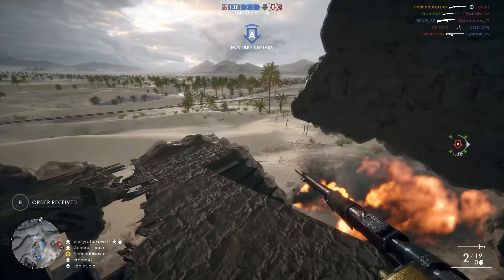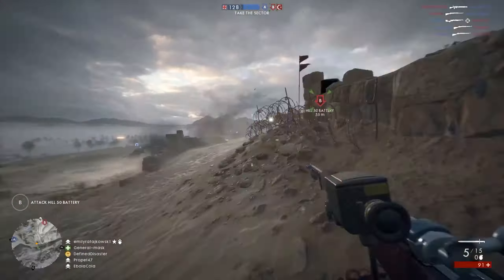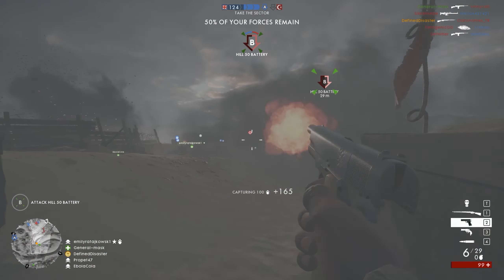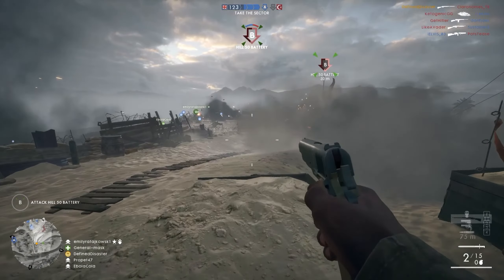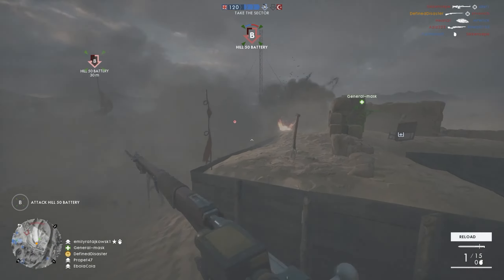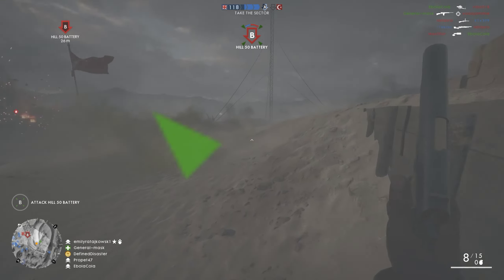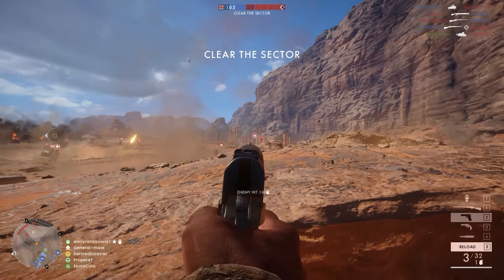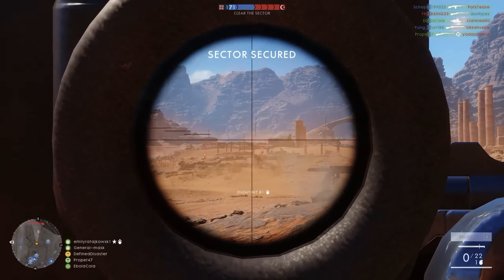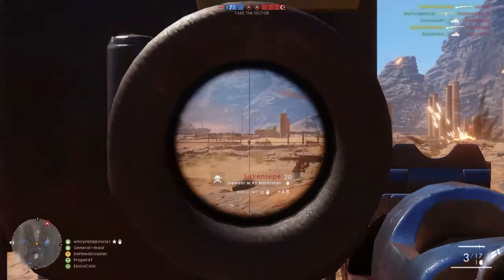Before we get into playstyle, strengths, and weaknesses, a few more things to mention about the Gewehr M95 Marksman. For those who played Battlefield 4, it essentially comes equipped with a straight pull — meaning you don't have to disengage your optic between shots to re-chamber the weapon, unlike most other scoped sniper rifles. Some players will find this a blessing for tracking targets. I personally have gotten used to disengaging my optic, as it maintains a better overview of surroundings — especially important for aggressive snipers watching for flanks. That said, keeping your optic up lets you track moving targets better, and with this gun you have that option.